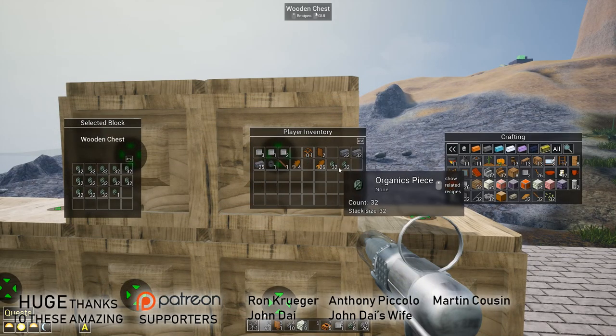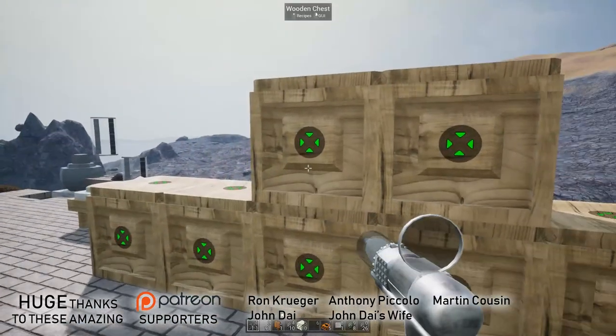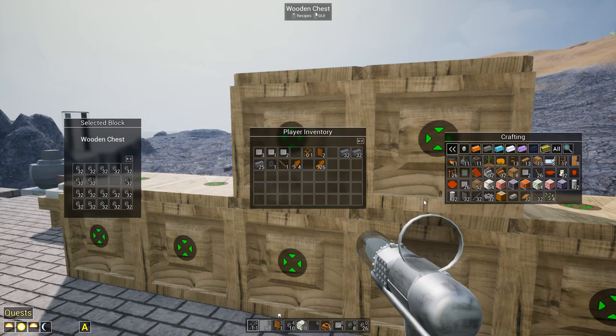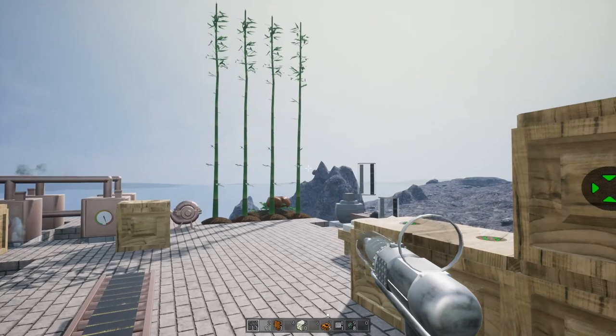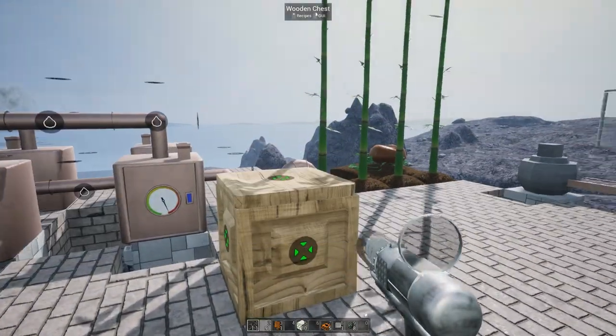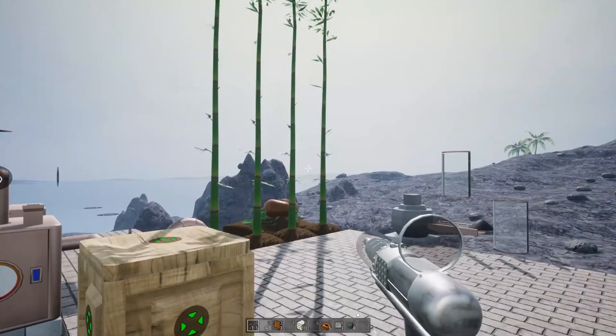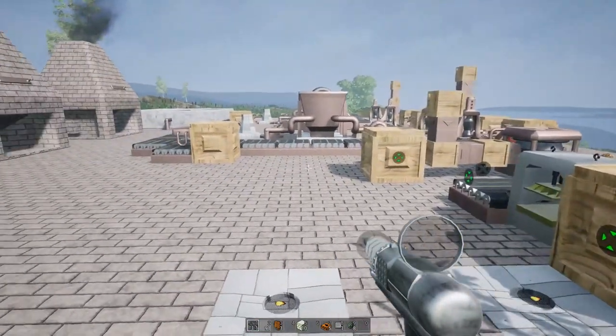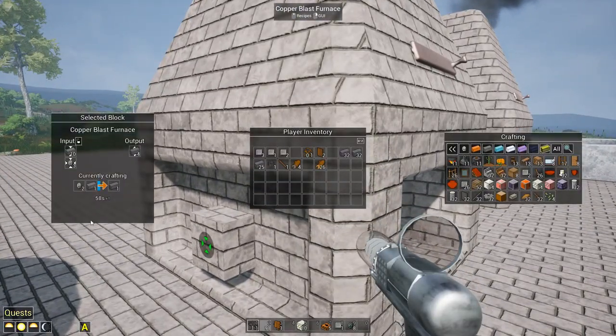Hey everybody, it's BC here, welcome to another episode of Evo Space. I've been really busy doing a lot of resource gathering - one of them just happens to be two full chests of coal, which I've been using for fuel to keep things running because the trees haven't been holding up too well. This is going to be our future fuel source in due time.